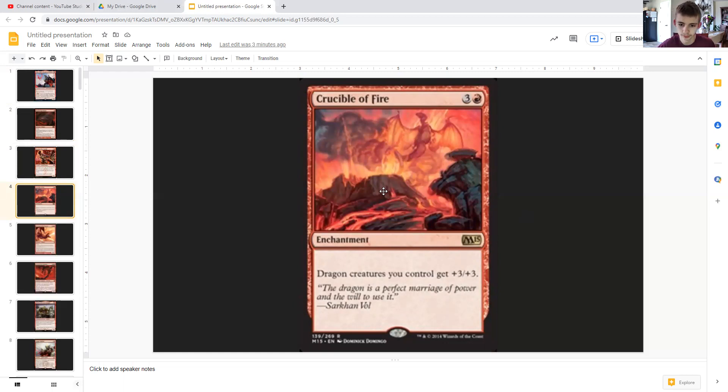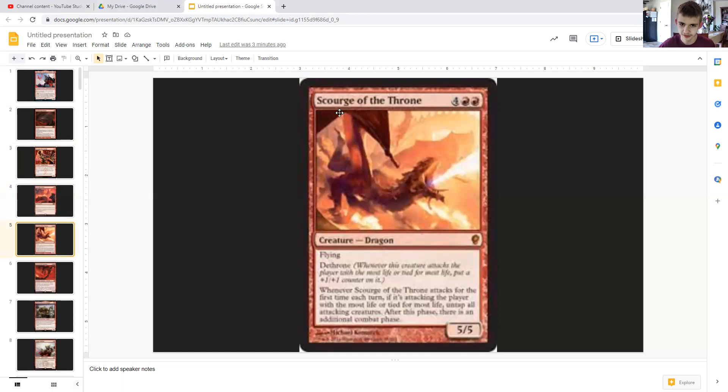Crucible of Fire buffs your dragons by +3/+3 to both power and toughness. Scourge of the Throne gives you an additional attack phase, whittling away at someone's life total — definitely great against white players who gain a lot of life, aristocrats decks, or just someone who's been flying under the radar.